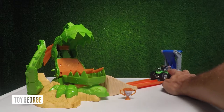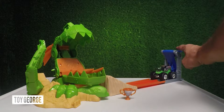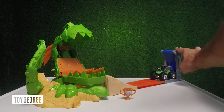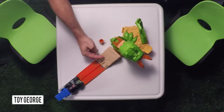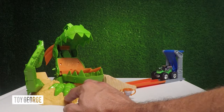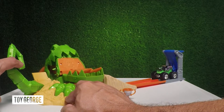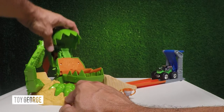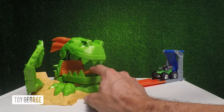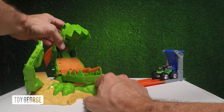Here we've got Grave Digger, and this is the launching pad — you're gonna hit this pretty hard and it's gonna launch him up the ramp through the dragon's mouth. You're gonna hit this tail right here and this is gonna happen: the dragon's head's gonna come off, which is really cool. And if you hit the tongue, the mouth closes. Now as you open back up...